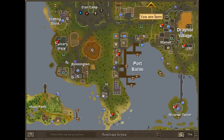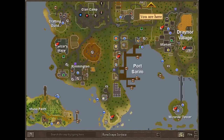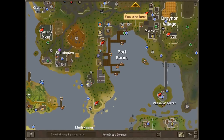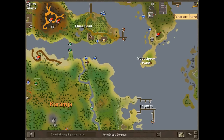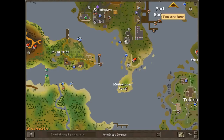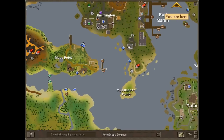Here's the Port Sarim one. I kind of like how you can teleport all the way to Port Sarim — it's usually a really far place away. And also, it might help when you're fishing lobsters. You can fish on Karamja, and then teleport to Dungeoneering, then bank, and then teleport back here and take the boat. It might be quicker, I'm not sure.